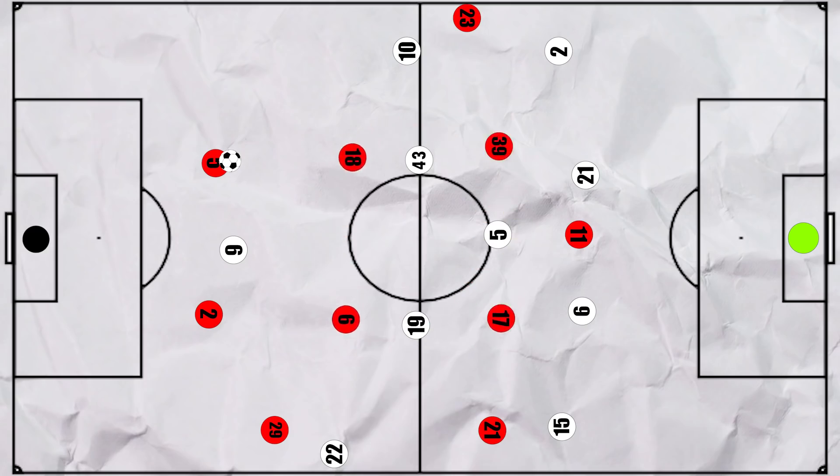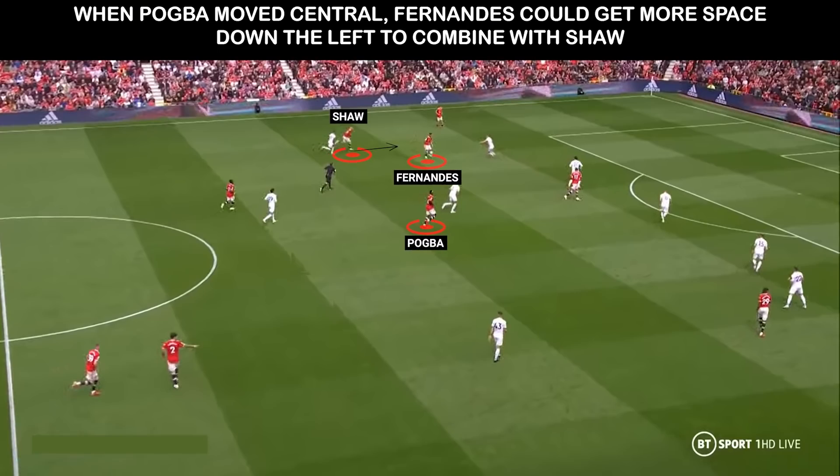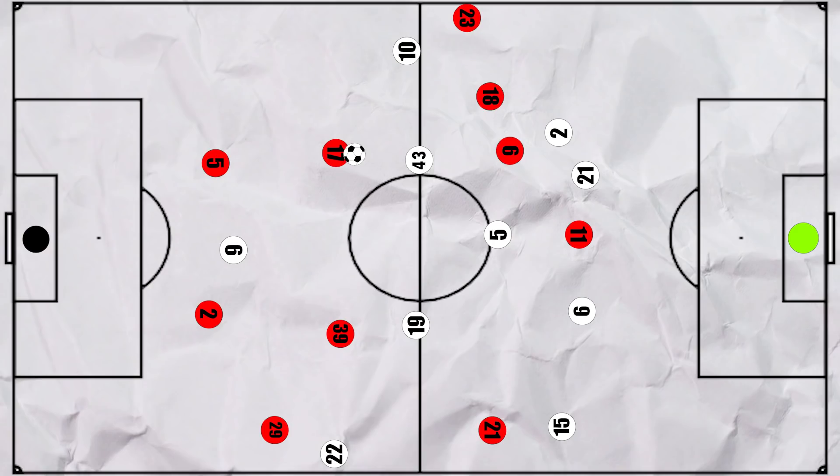The United midfield was quite fluid, rotating positions often. At times, Pogba's initial movement infield would draw Ayling infield as well, and Fernandes would then make the move into the left half space to get on the ball. Pogba's central presence also meant that Fernandes could drop deep or even make runs beyond Mason Greenwood, leading to some dangerous situations. Dan James off the right hand side could also often come inside with Wan-Bissaka moving higher, all of this serving to increase the central overload against Leeds' midfield, allowing United to dominate.